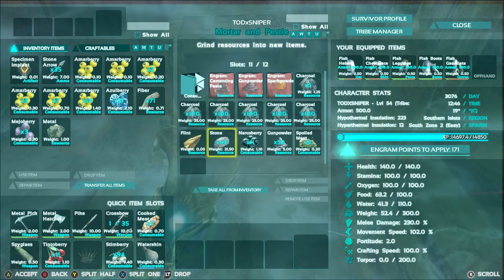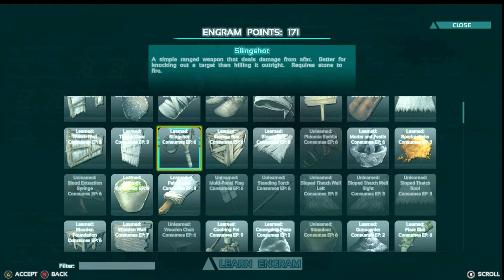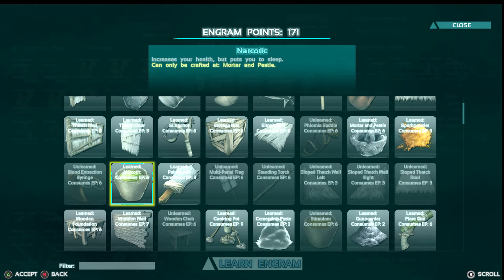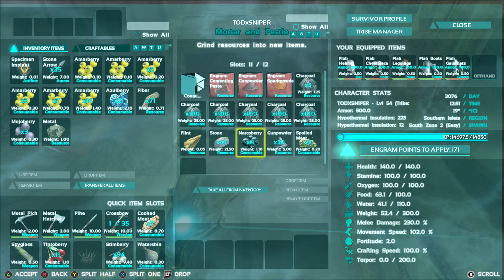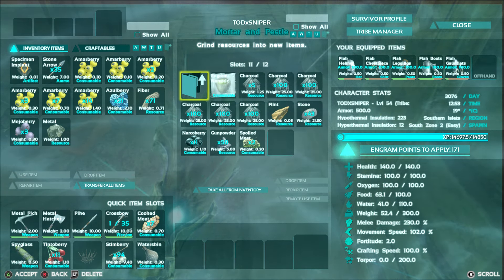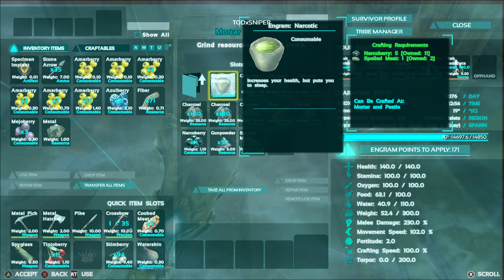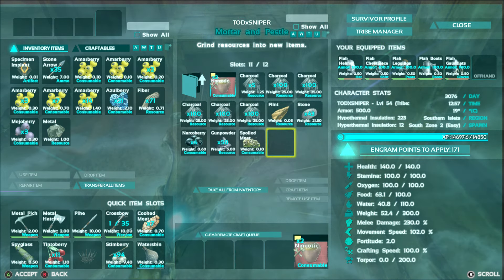Now that we have the ingredients in the mortar and pestle, we're going to come over to our engrams and we're going to need to have researched narcotic, which is right here pretty close at the top. Once you've done that, go to the first tab, then go to drugs, and hit the right trigger to craft your narcotic, or hit the A button to craft all of your narcotics.